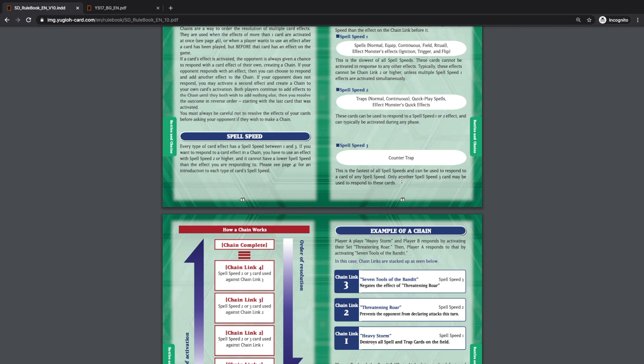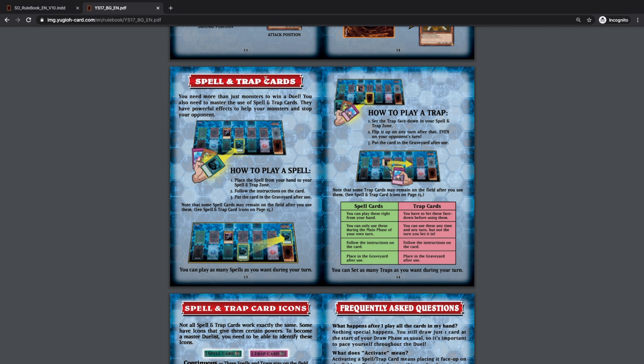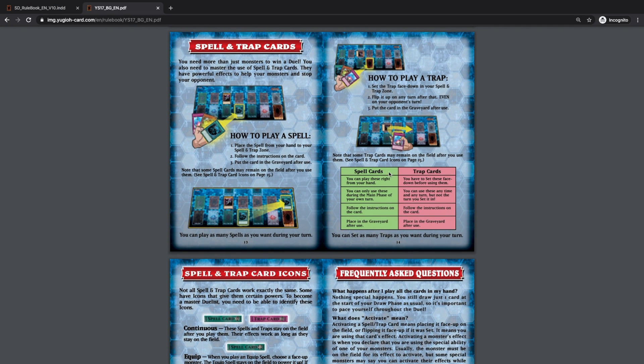Now that we've covered the types of spell and trap cards, here's how to play them. For spell cards, place the card from your hand into the spell and trap card zone, follow the instructions, then put it in the graveyard after use. Normal spell cards are used during the main phase of your own turn. For trap cards, you must set them face down first, then you can activate them at any time after the turn you set them. Follow the instructions and then place it in the graveyard.